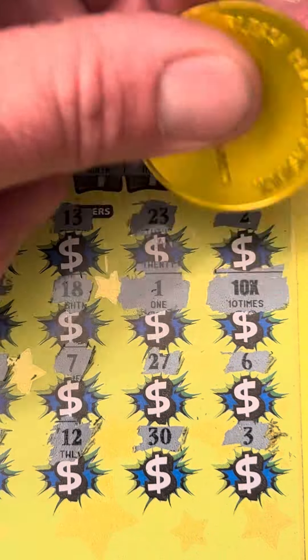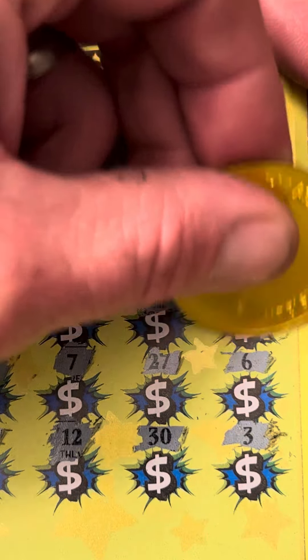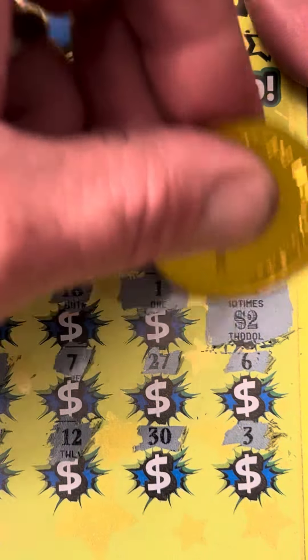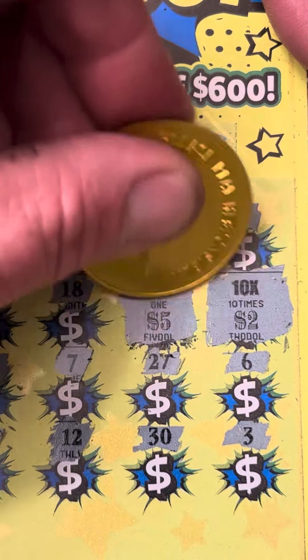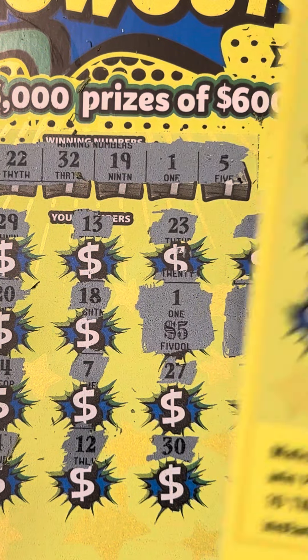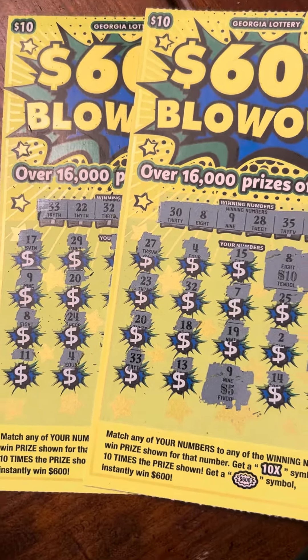Let's start with the 10x multiplier. Let's see what we can find — look at that, two dollars. And got that one there for five. Wow, well that's $25 with the multiplier. So we got $25 back and another $20 back on that ticket on the last two tickets. That's amazing!